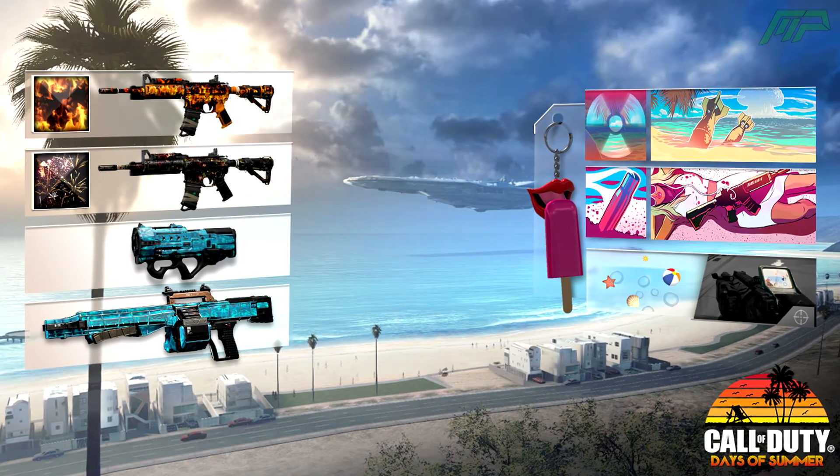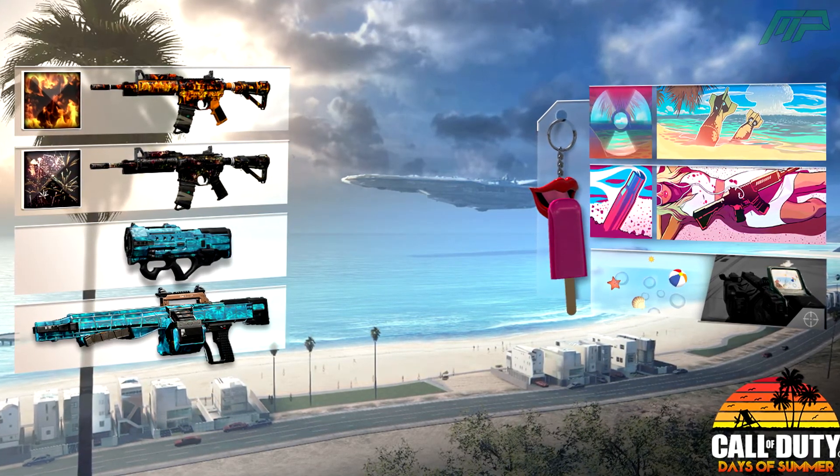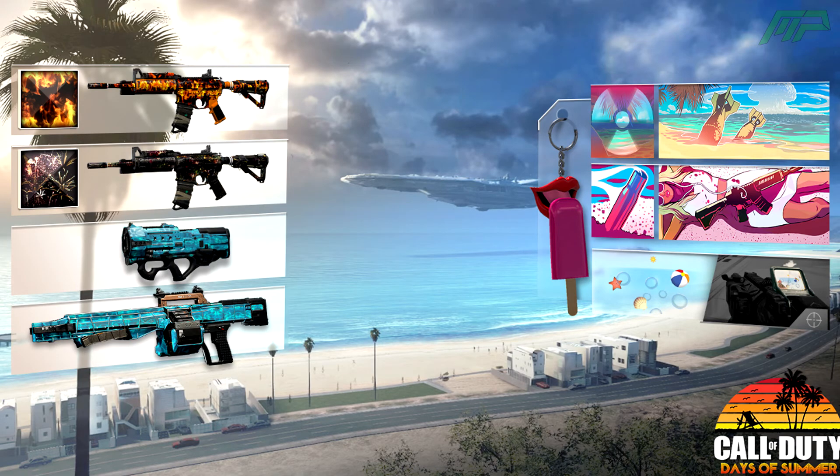Starting with Infinite Warfare, there's a picture on screen right now of gifts and items you can earn — I'm pretty sure for free but I don't actually know about that. We have a couple of camos which look pretty cool: on the left hand side we have an orange looking one, as well as what I think is a fireworks camo, then two blue camos at the bottom which may be different camos. On the right hand side we have some emblems and calling cards.